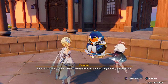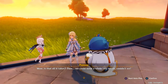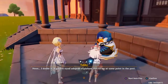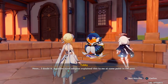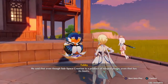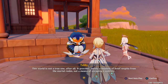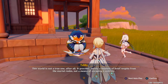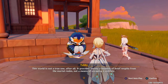Wow, is that all it takes? Then we could build a whole city inside, couldn't we? A golden-eyed adeptus explained this to me at some point in the past. He said that even though subspace creation is a product of adeptal power, even that has its limits — this world is not a true one after all. It provides merely a moment of brief respite from the mortal realm, not a means of escaping it entirely.